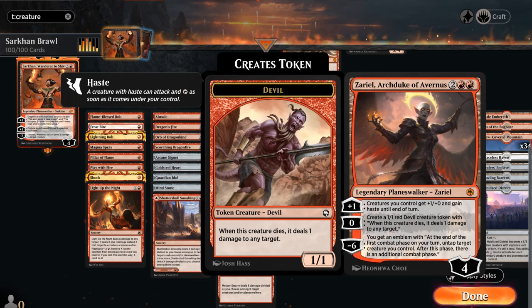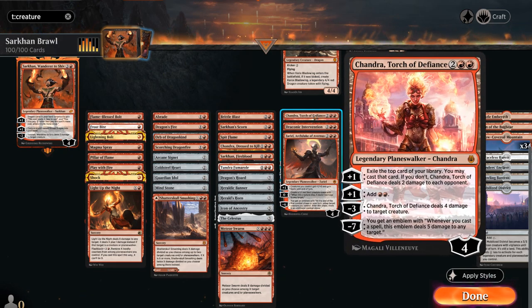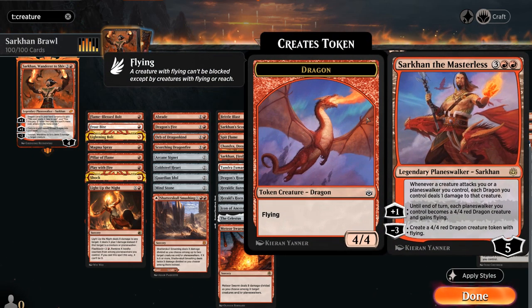A couple more planeswalkers: Zariel, Archduke of Avernus can potentially give our creatures haste if our dragons don't have it themselves, or generate devil tokens that deal one damage when they die. Draconic Intervention is potentially a one-sided sweeper if we can exile an instant or sorcery from our graveyard, dealing damage equal to its mana value to each non-dragon creature. Chandra, Torch of Defiance is very powerful — can add mana, deal damage, or provide card advantage. Sarkhan the Masterless also plays well with the other planeswalkers in the deck, turning them into 4/4 dragons, dealing damage to opposing creatures that attack us equal to the number of dragons we control, and making a 4/4 dragon token right away.